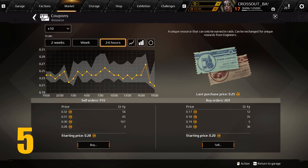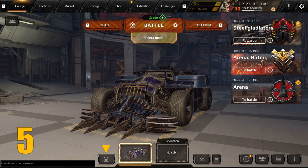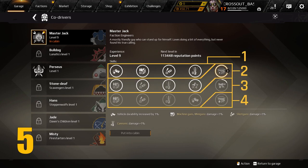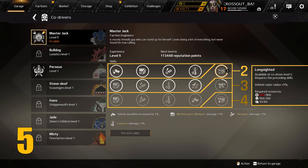Tip number five: have you ever found yourself wondering what these little food coupons are for? They're actually part of the requirements needed to upgrade your co-drivers. There are actually four levels within each co-driver. The first level is free to unlock as long as you build up enough reputation points, and the remaining three are where the coupons come into play.